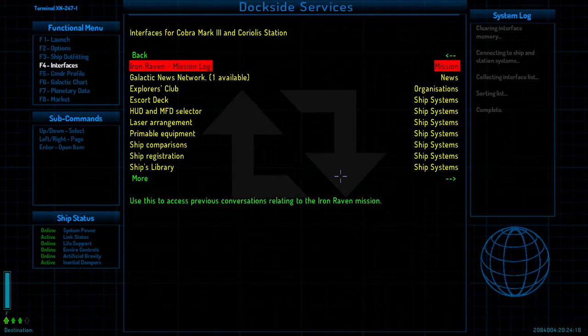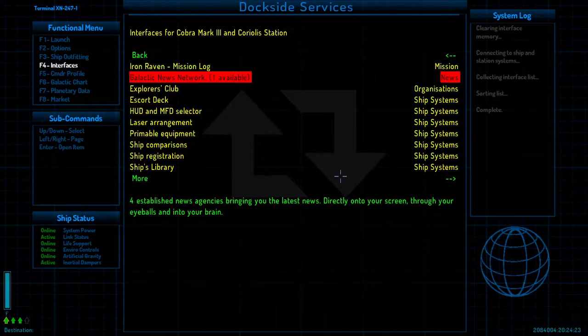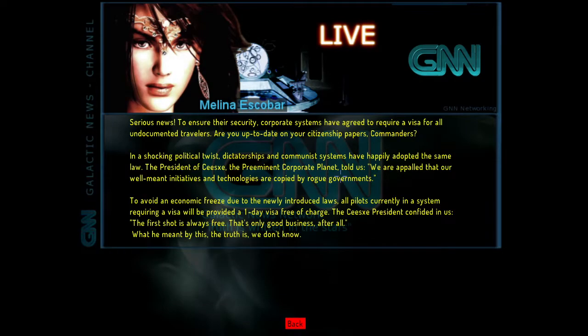Back along, we had the HUD and MFD selector. Galactic News Network: 'To ensure their security, corporate systems have agreed to require a visa for all undocumented travelers. In a shocking political twist, dictatorships and communist systems have adopted the same law. The president of Siksa told us: we are appalled that our initiatives are copied by rogue governments. To avoid an economic freeze, all pilots currently in a system requiring a visa will be provided a one-day visa free of charge.' That's basically the added immersion about different systems from the OXPs.